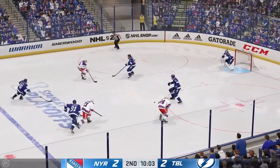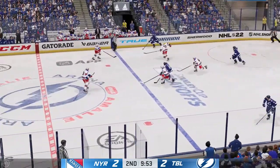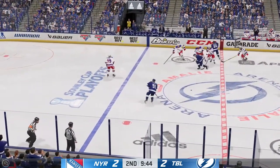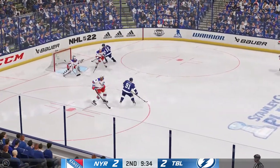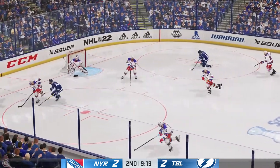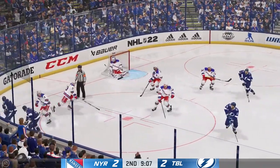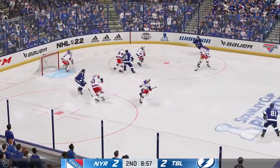Moves it to Reeves. Moves into the slot. Tampa Bay's got the puck in their own end. And now it's grabbed by Stamkos. And he regains control of the puck. Denies the shooter on that play. Blocked! He got it away quickly. The puck just doesn't get to the net. Check by Chernak. And now he moves it quickly to Sergeyev.